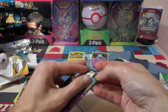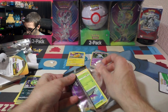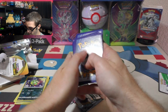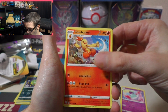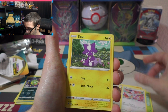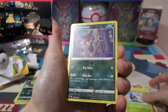All righty, last pack — let's get a good card. Ultra Rare, Hyper Rare, either one would be nice. Steel Energy, Ultra Geist, Combusken, Glimwood Tangle Stadium, Wimpod, Bunnelby, Toxyl, Sinistee, Caroblast, Furloin. Reverse Holo.